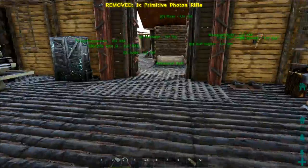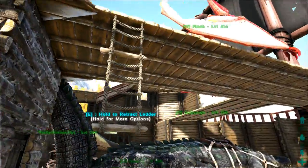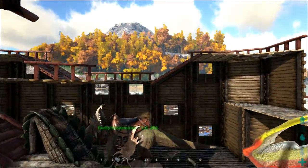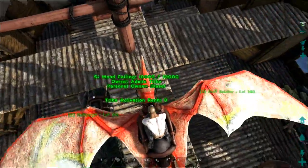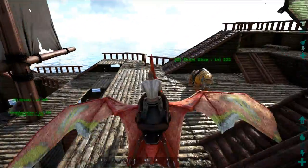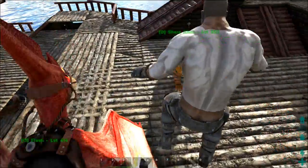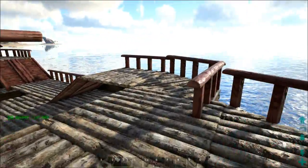Next up, we have Flash — doesn't he look amazing, guys? We're going to just place Flash beside Saurcore. Check out my previous episode on how to actually paint this, guys.